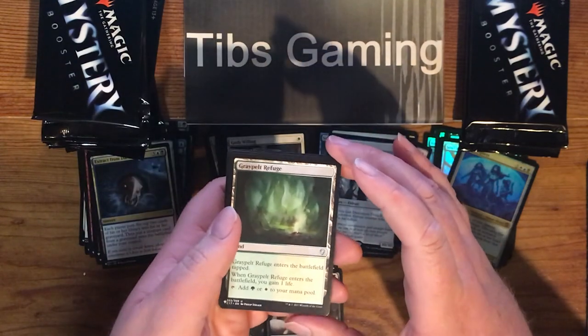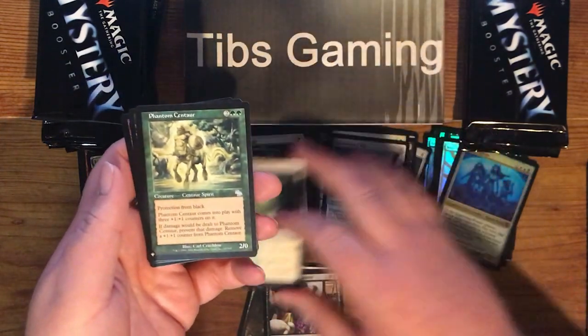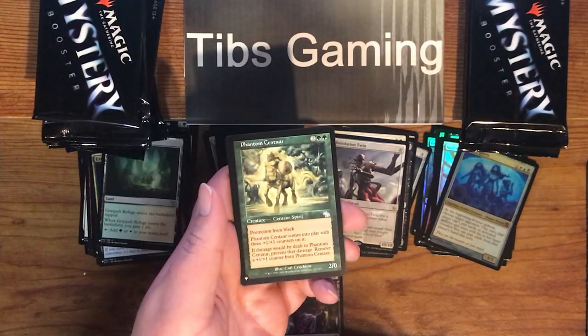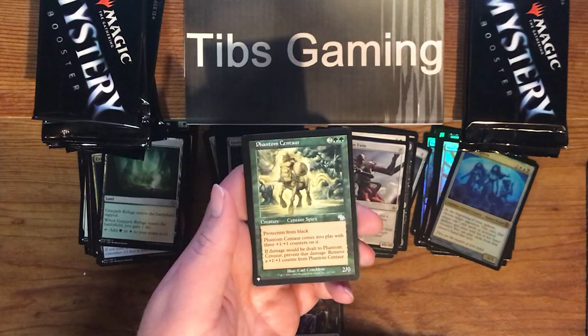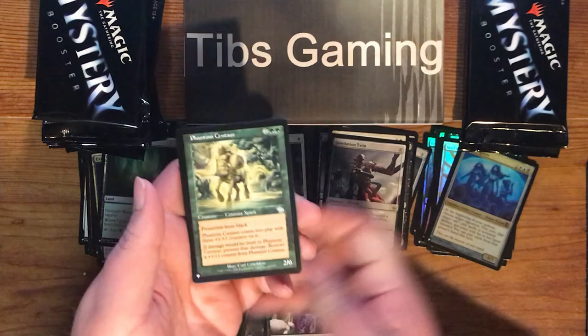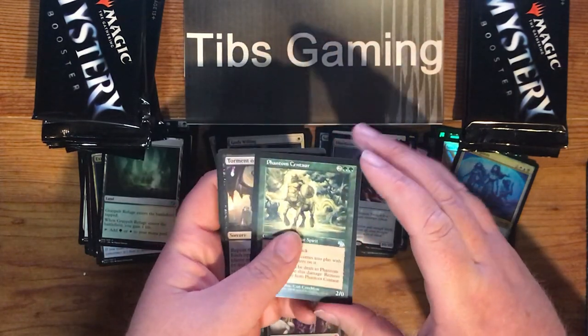Grey Pelt Refuge — enters tapped, gain a life, green or white. Phantom Centaur — two generic, two green for a 2-0 with pro black. Comes into play with three plus one, plus one counters on it. If damage would be dealt to Phantom Centaur, prevent that damage and remove a plus one, plus one counter from Phantom Centaur. It has a phantom ability.